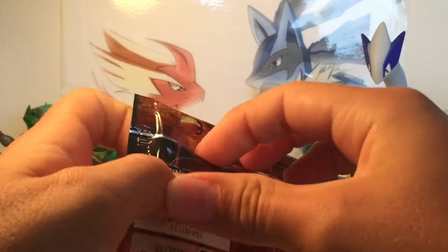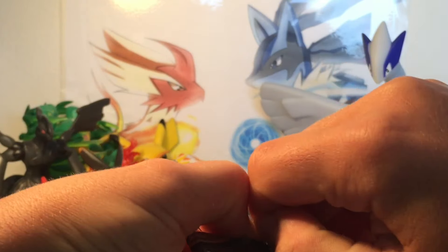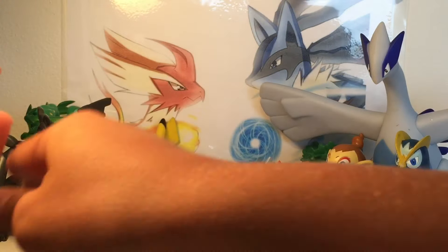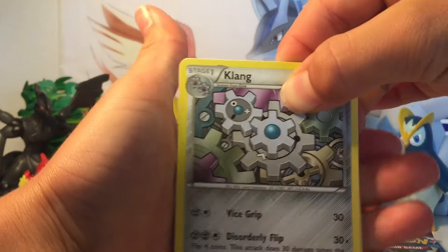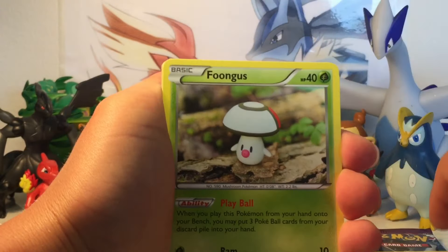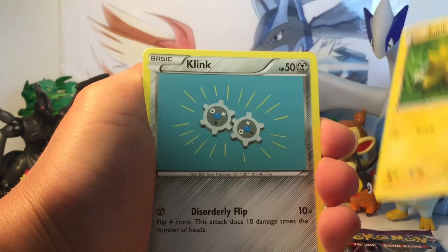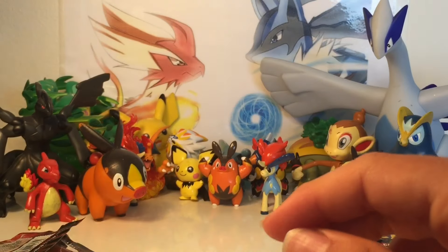Next pack is Steam Siege. I don't think I've ever really gotten anything good in Steam Siege — I'm not a big fan of it. Oh wow, this one's a hard one — it's a tight pack. First card starts off with a Clang, Braviary, Armor Fossil Sheldon, Rufflet, Fungus, Ponyard, Joltik, Clank. Reverse Holo Hawlucha and a regular rare Air Bastiodon.